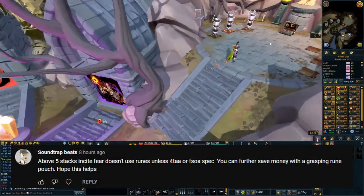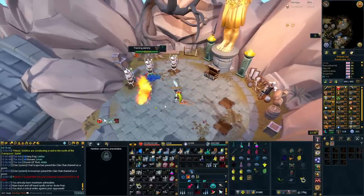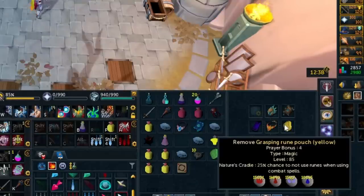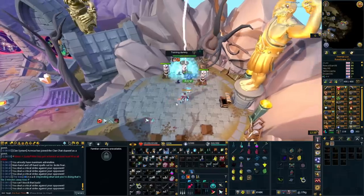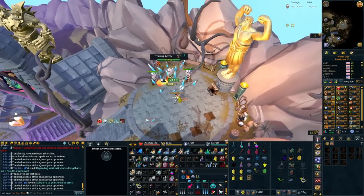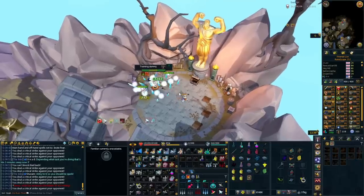This next comment says to use Incitefear, because once you hit five stacks the rune cost goes to zero. So as you use Incitefear — if I switch to it and start attacking this dummy — you'll see my stacks go up to five. Once it reaches five, you're not going to use any more runes while using abilities. You can see my rune count is not going down every time I use abilities. Every now and again it will drop a little because of auto-attacks, but otherwise it is not going down. So as long as you just use abilities, you have zero rune cost on Incitefear and still get tier 99 damage and the AOE. They also mention using a Grasping Rune Pouch, which will save you runes when you do cast abilities.